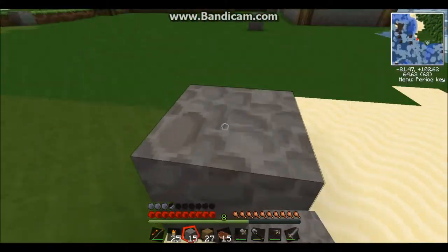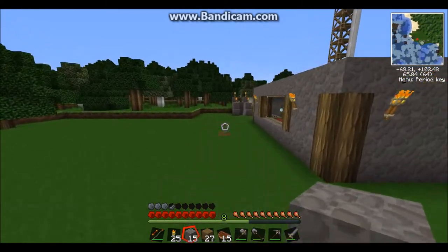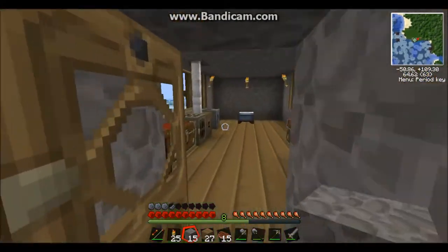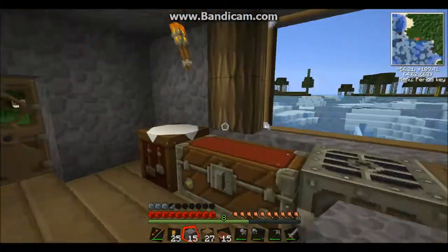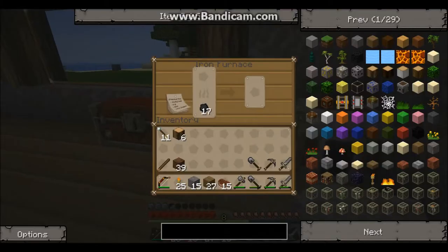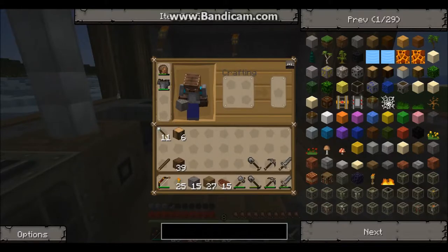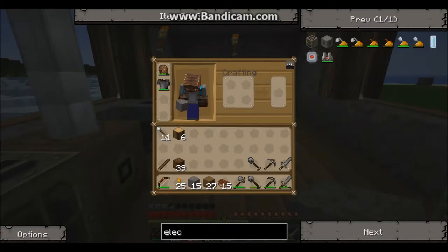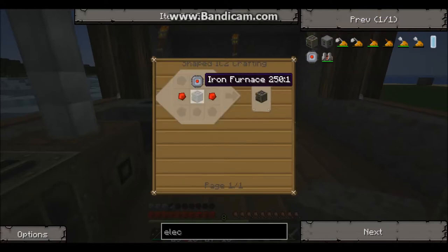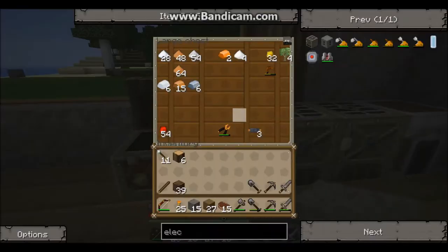What I want to make this out of is stone bricks, so I'm going to have to cook some stuff up. But I have a slight problem — I'm being eco-friendly, and all I can do with these iron furnaces is burn coal. But you can make an electric furnace, and that's very easy — just two redstone and a circuit. So we'll get right on that.